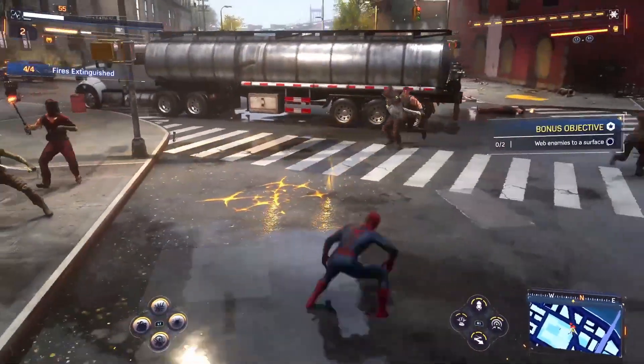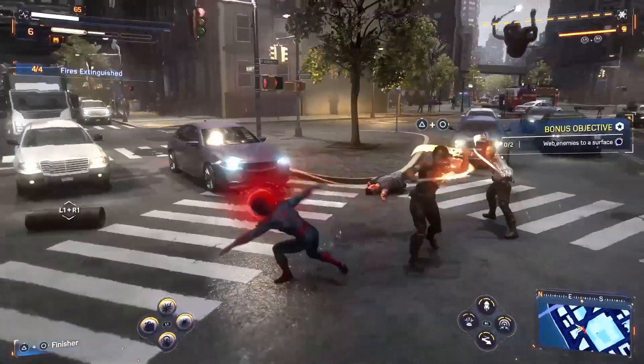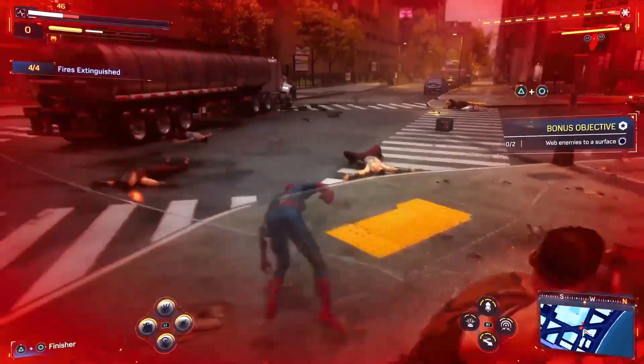As you keep on dodging and defeating the enemies, you can see at the top left corner the health bar, and below that is the focus bar. As you can see, it's increasing as I'm dodging and hitting them.